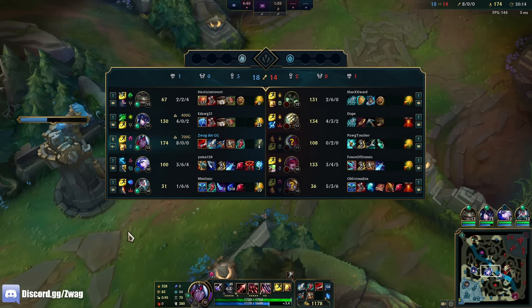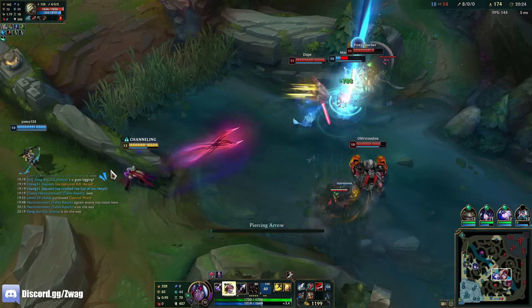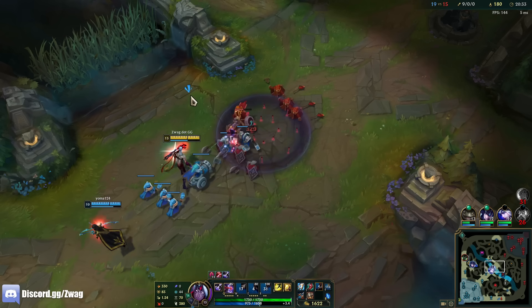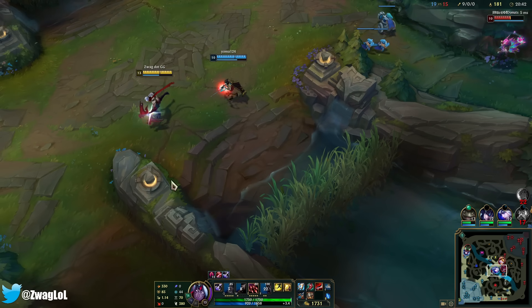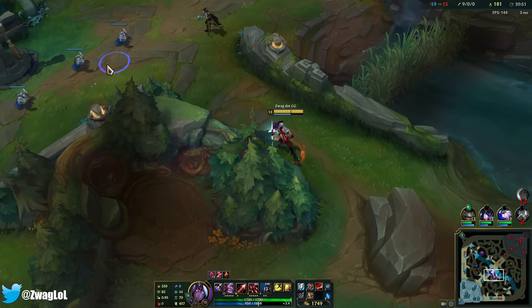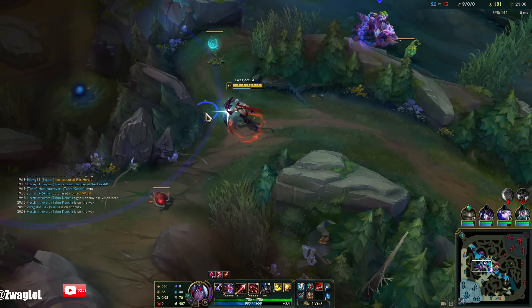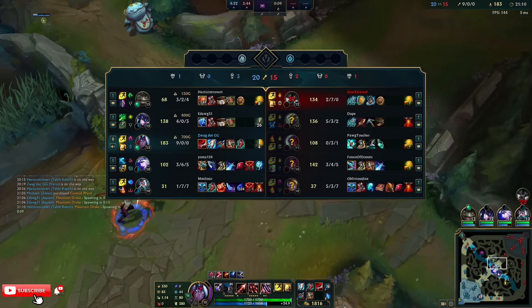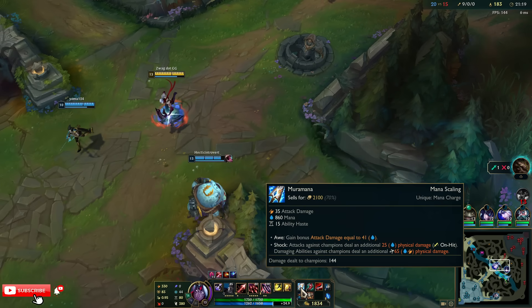The only one I'm scared of is Blitz — if Blitz hooks me I'm dead, if I get Warwick ulted I'm probably dead. He died in one arrow — it looked like he exploded after he got hit. Damn, these arrows hurt. There's a red and a blue buff — do I have time to grab both? At least the lag's gone. I feel like these buffs last longer than the iron buffs did. They got the Hextech Dragon — that's the only dragon I really care about so far. Chunky arrows.